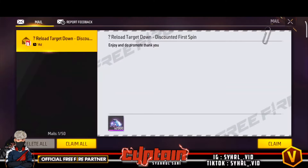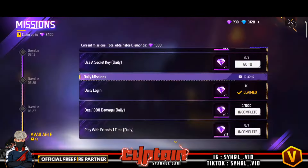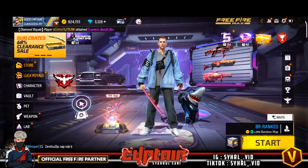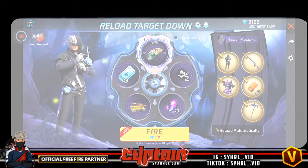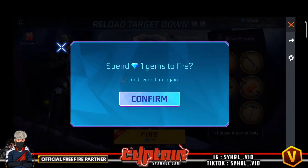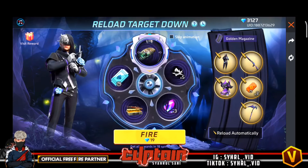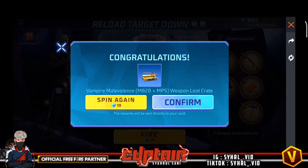Okay guys, aku malas nak lawarkan diamond, so aku terus spin je. Let's go guys! Okay mesti korang nak tahu berapa total dia. Okay dekat pertama ni, awal-awal ni — kalau korang tengok, kita dapat satu diamond sahaja. Okay satu diamond, kita dapat crate.